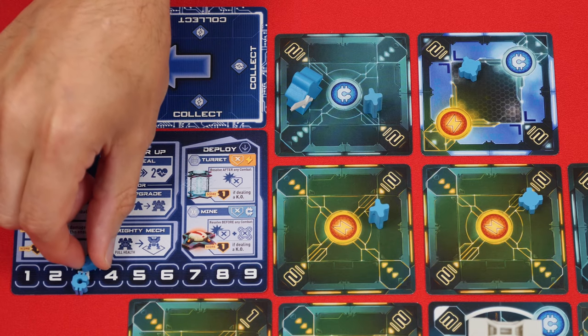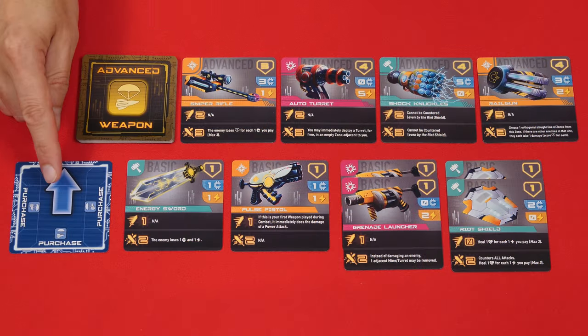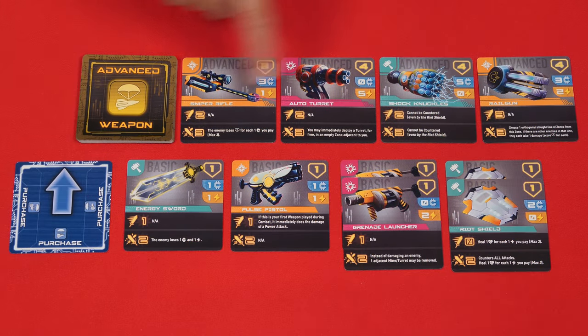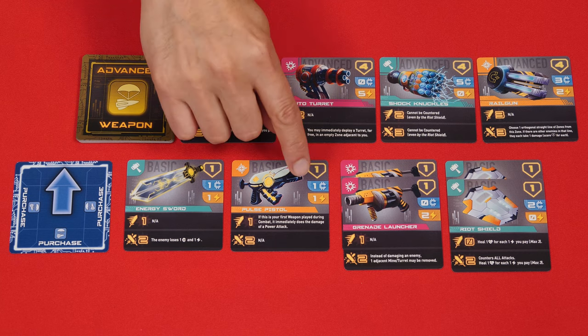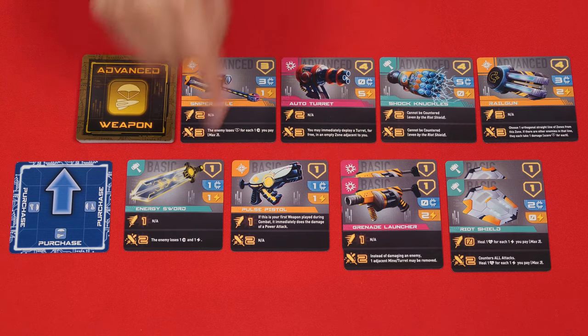This program lets you purchase a single weapon. You'll look at all the face-up options and buy any one of them. The cost to purchase your chosen weapon is shown on the right side of it, and you reduce your related resources accordingly. If you purchase one of these advanced weapons, replace it immediately with a card from the top of this deck. And if this deck ever runs out, you'll just be left with what's on the table. If you buy a basic weapon, you'll take it from its pile, and nothing replaces it. Just note that you cannot buy a second copy of a basic weapon that you already own.